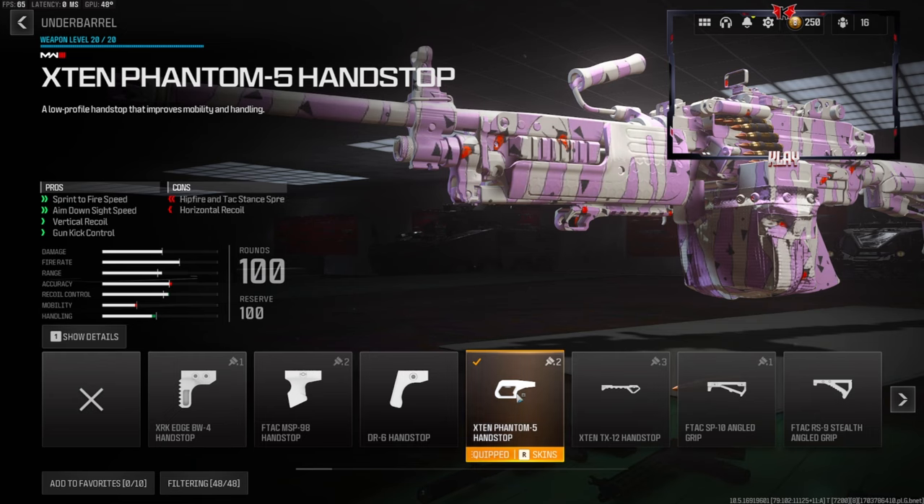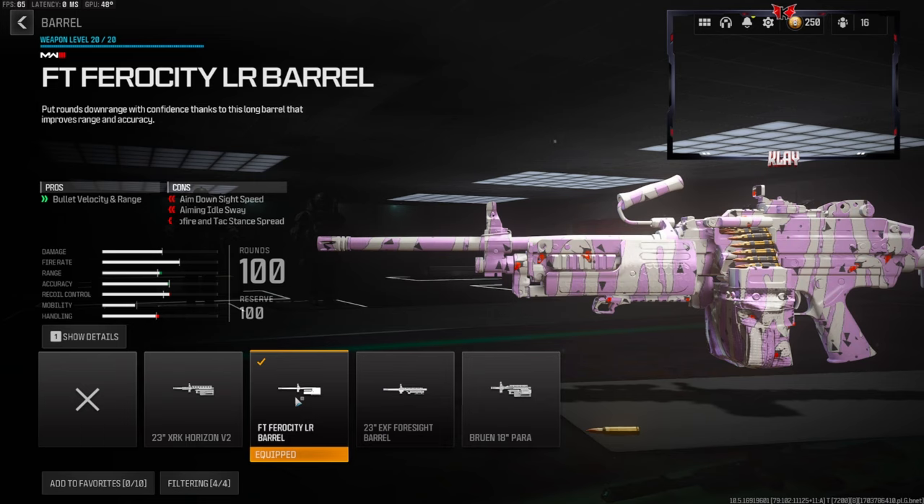Over on the underbarrel we're going to be going with the X10 Phantom 5 hand stop. This gives us sprint to fire speed, aim down sight speed, vertical recoil control, and gun kick control. You do lose out on a little bit of horizontal recoil. Over on the barrel we're going with the FT Ferocity LR barrel for bullet velocity and range.